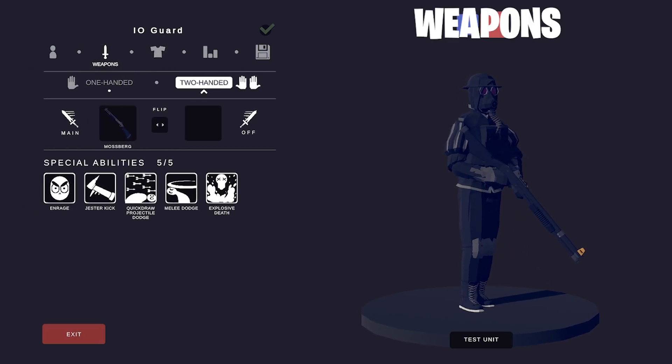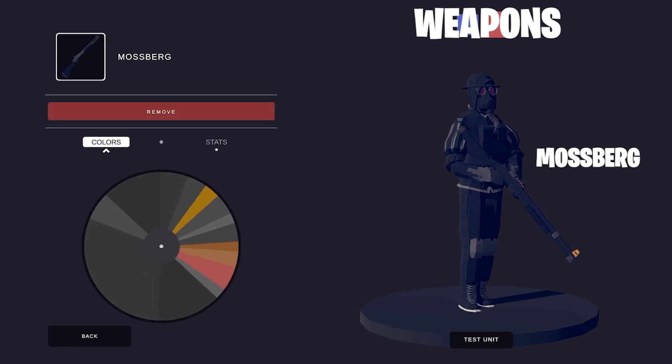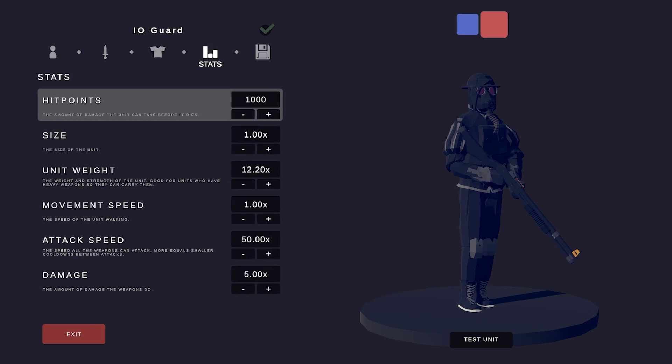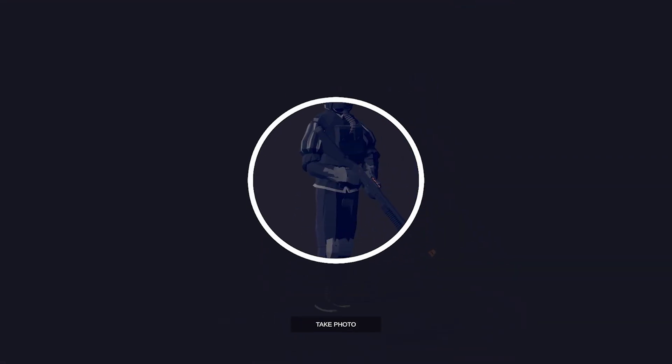For the weapons, I have the Mossberg, and I made it look more like an IO weapon — gold and black silver. For the abilities: the Enrage, the Jester Kick, the Quick Draw Projectile Dodge, the Melee Dodge, and the Explosive Death. For the stats, I changed the Attack Speed and the Unit Weight — he has to have a ton of weight if he's carrying around that much armor. Say cheese!